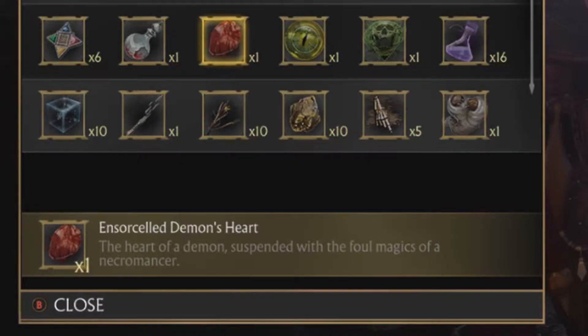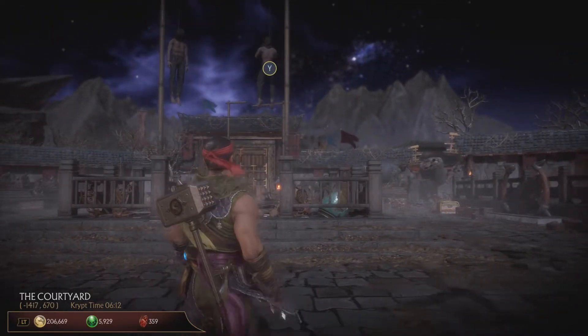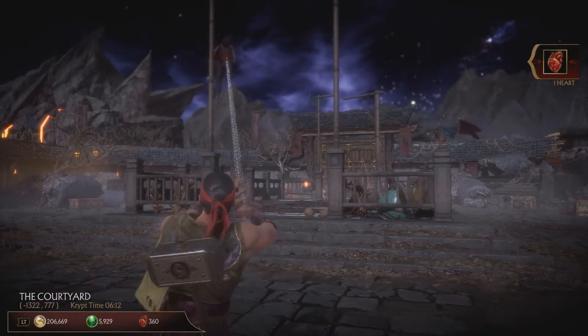So the first item, Demon's Heart — you simply get it by pulling down hanging corpses with your spear. You get it randomly, so you just have to keep doing it until one of them will eventually drop it for you.